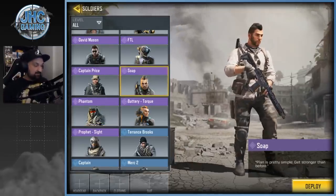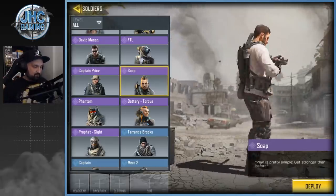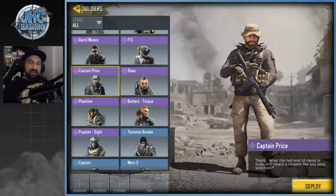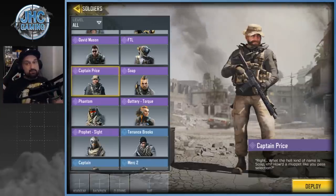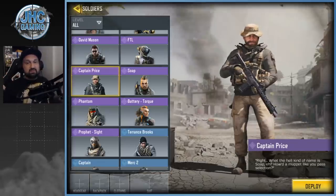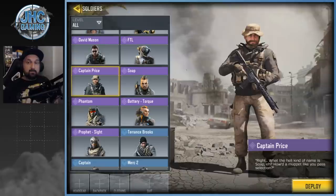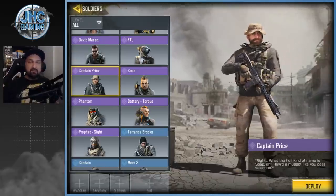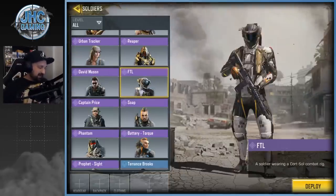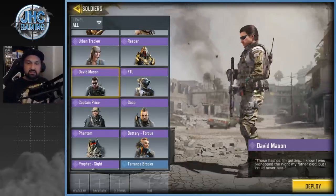Captain Price is actually a free skin for me. There was an event where you could download Warzone and they'd give you a token to choose one free skin from the Task Force 141 members — Captain Price, Ghost Stealth, or Gaz. I chose Captain Price for free with my token. Next is David Mason, another season pass skin from the most recent season. A lot of guys don't like it; it looks like a Spec Ops 3 reskin with a different head, and honestly I don't use it.